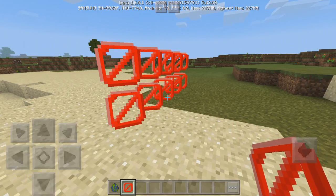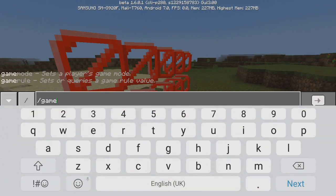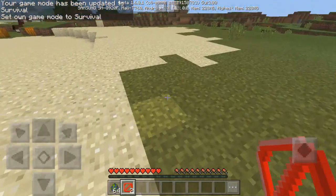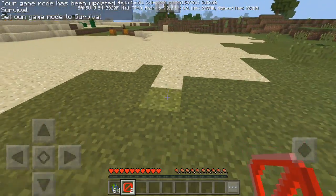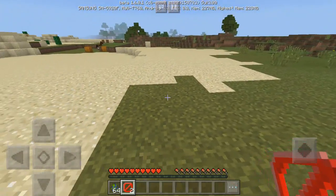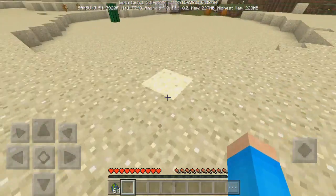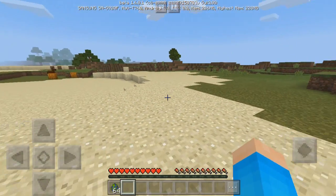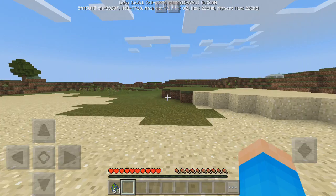If I was in survival or adventure mode I would not be able to see them, so I should probably show you. Let's go into game mode survival. There we go — we're now in survival and you cannot see them, but they are right here. I cannot walk past them no matter what I do. When you are in survival you can still place them, you just can't see them. They are completely invisible, which would be amazing for adventure map creators who want to block off a certain area.